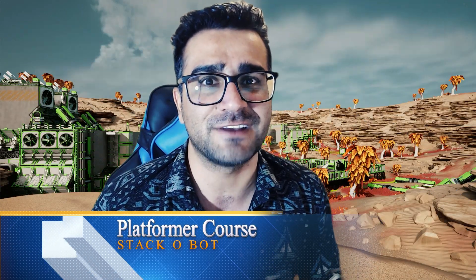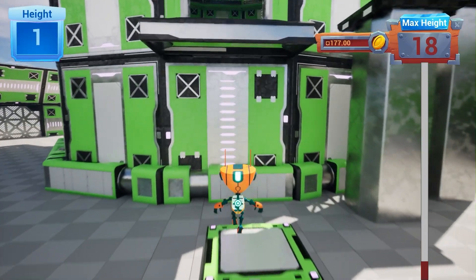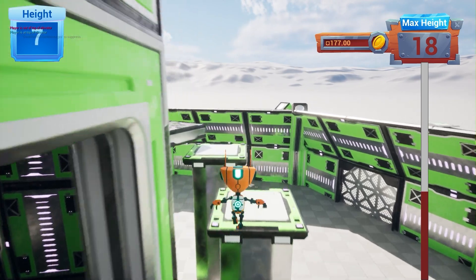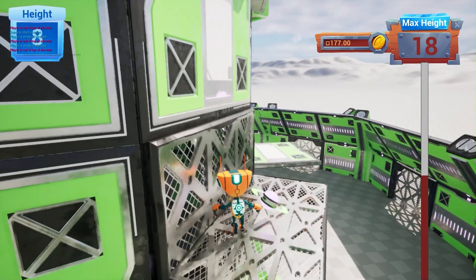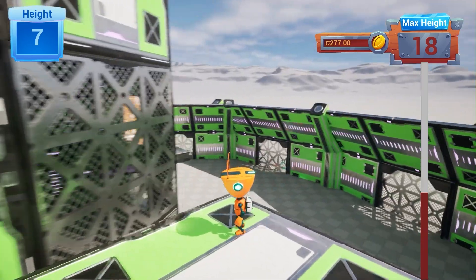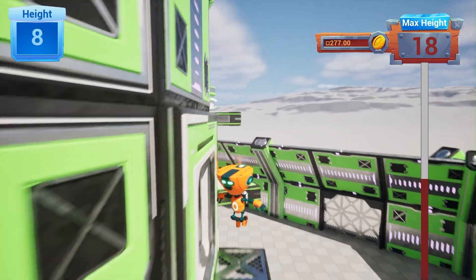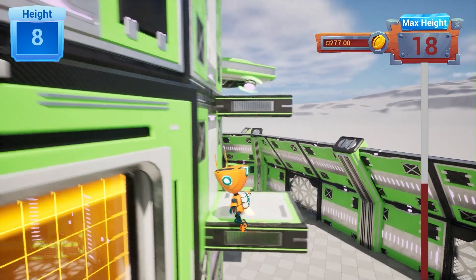In this course, we want to create a go-up game. Based on how much you go up and how many coins you collect, you will have a new rating. We start from creating our character class so it can move left, right, forward, backward, and everything. For example, whenever we move to the right, it will lean left; whenever we go left, it will lean right. After that, we will implement the jumping, and then we will add a jetpack so it will be easier to go onto the platforms.